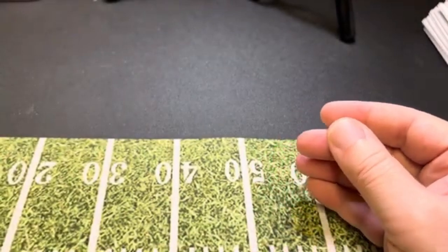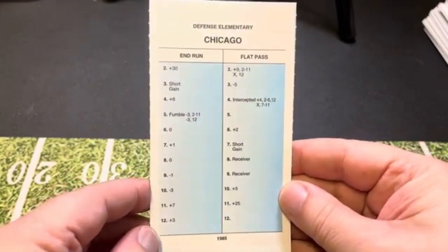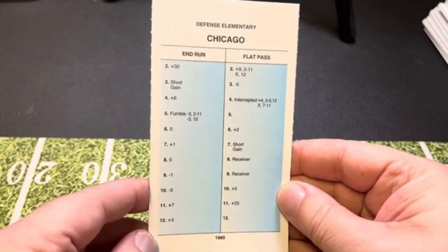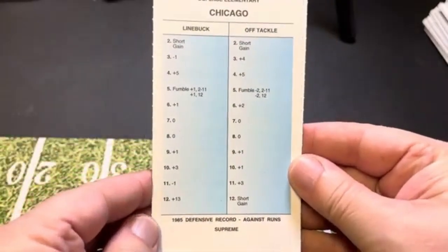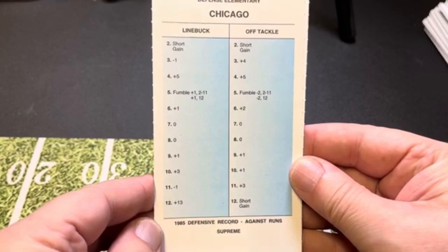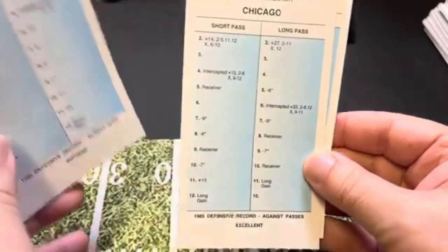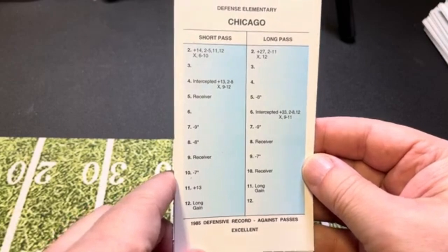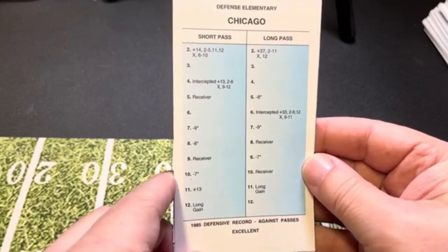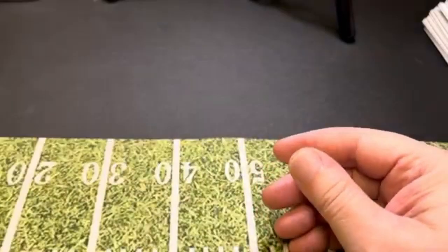Now we're finally going to look at the best defense in 1985, and that is the Chicago Bears. There is their flat pass and end run defense. Against the run, they were supreme — so there's their line buck and off tackle. Supreme, people. Even against passes, they were excellent, and again you see the short pass sacks at 7 and 8. That seems to be the M.O. — if you were good against the pass, we're going to sack you at 7 and 8. That's the only defenses we're going to look at.